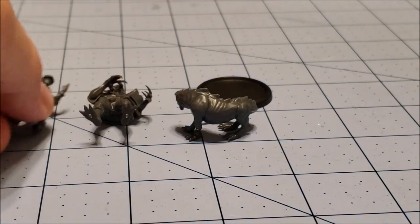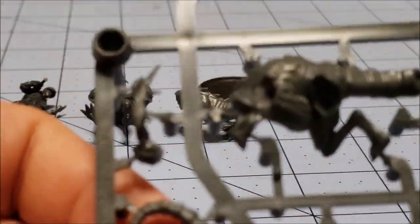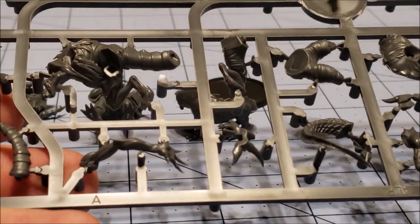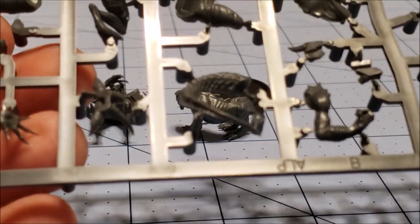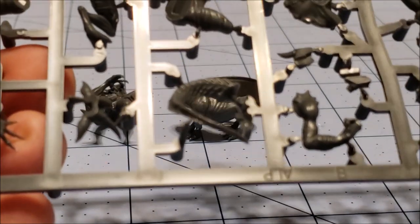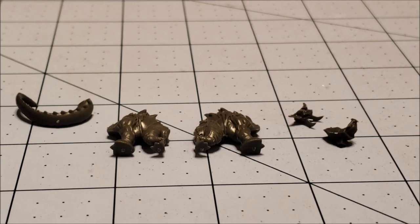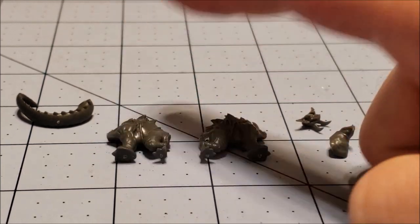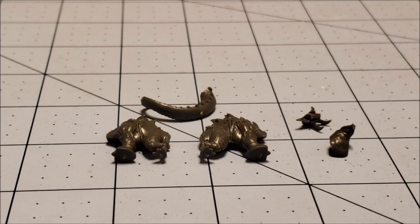Next up we've got the first two chunks of the set done, we're going to put the Alps together. I couldn't figure out which Alp was A or B, so I went ahead and started with C. Alp C was the easiest of the bunch — two-part face, two-part body halves, and a tail. That's it, pretty simple.